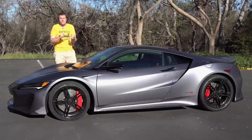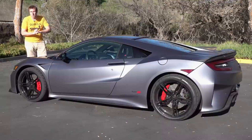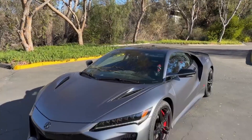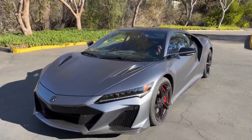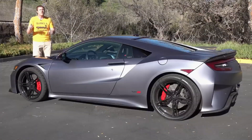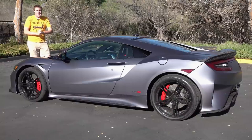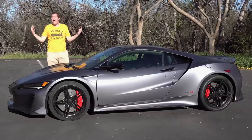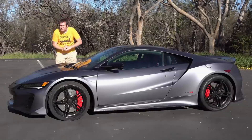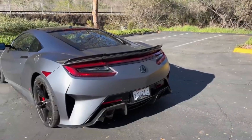The second-generation Acura NSX, or NC-1 according to Wikipedia, is still in production — sort of. It was launched in 2016 and is still being sold in limited numbers. The NC-1, unlike its predecessor, is an all-wheel drive hybrid electric sports car. It features a 3,493cc twin-turbocharged V6 making an impressive 570 horsepower, or 602 on the Type S model. It features a hybrid electric motor system assisting propulsion, all paired to a nine-speed dual-clutch transmission. It almost sounds like something out of Cyberpunk 2077.